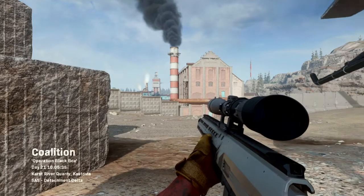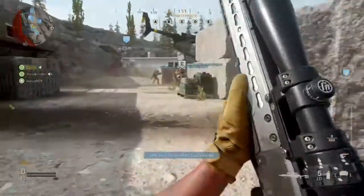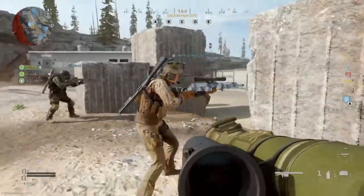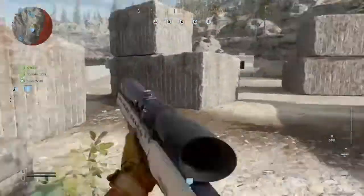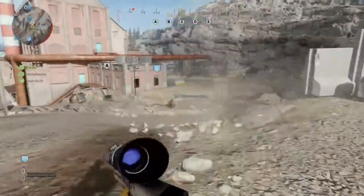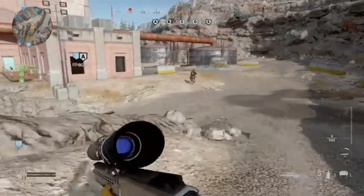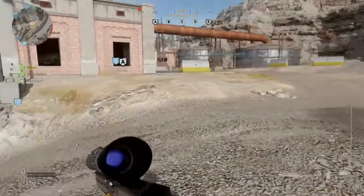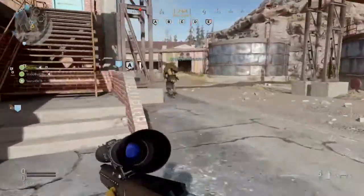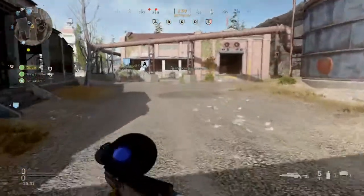For this method, load up a game of Ground War — it doesn't have to be Ground War, but it's easiest there. You sit in your spawn by the ammo box, pull out your RPG, and wait for enemy scorestreaks or killstreaks to go up into the air, then immediately take them out. Try not to get sniped in your spawn. Every time you run out of ammo, refill at the ammo box and keep shooting down killstreaks.